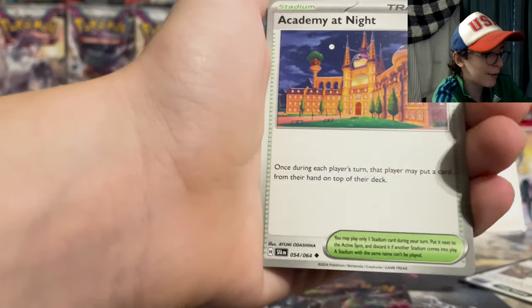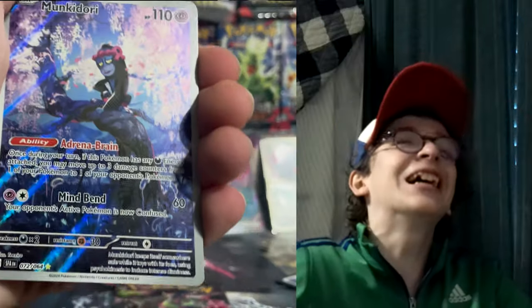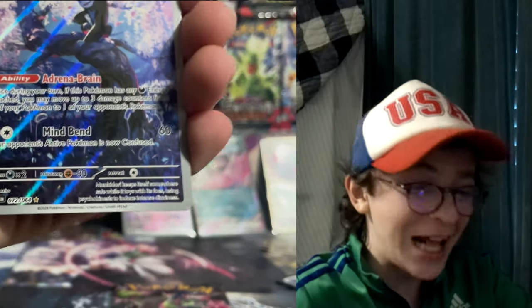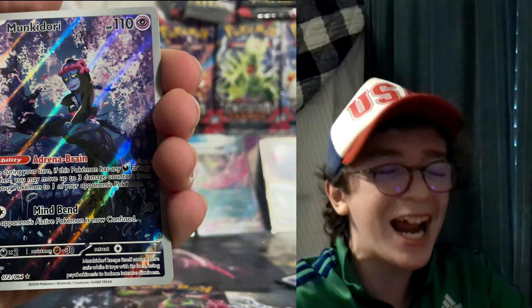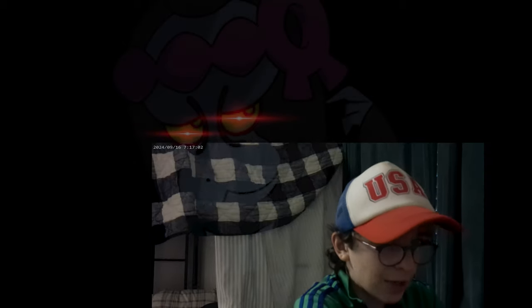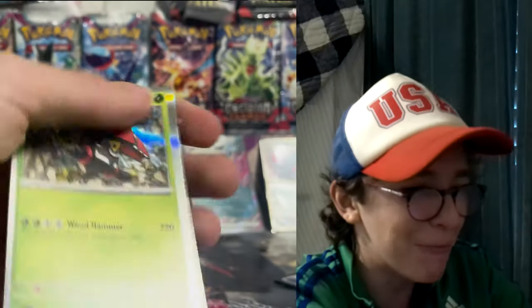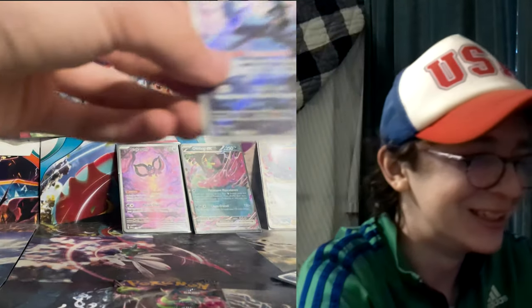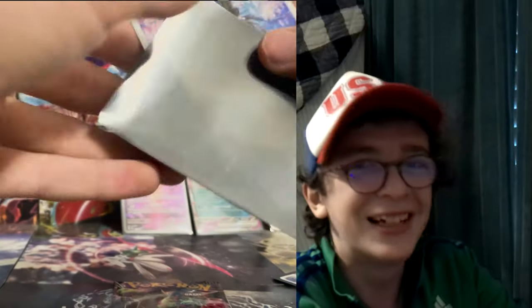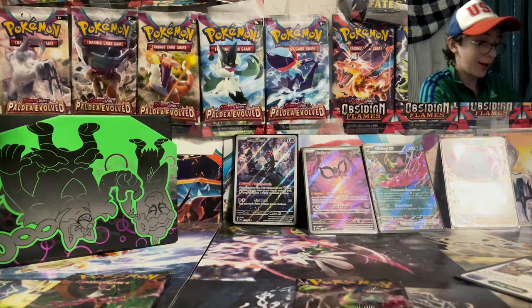Crobat, Academy at Night, Genesect — oh, that's fun — and Tapu Bulu from the Munkidori pack. Yay, Munkidori, how fun.